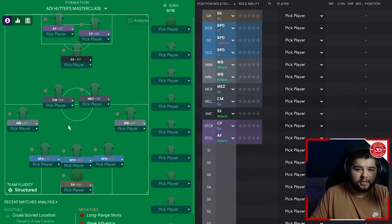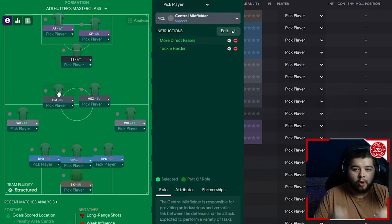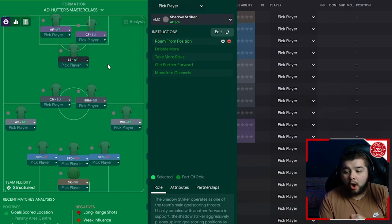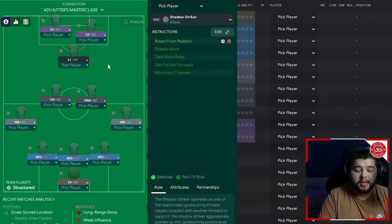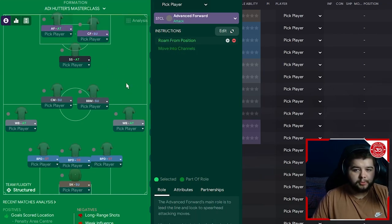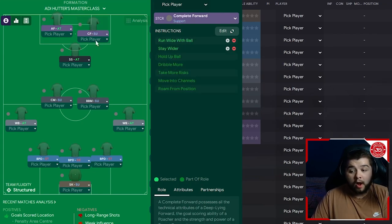Moving up the field, we have a central midfield player on support with more direct passes and tackle harder. Next to him, rather than a Mezzala, I want a role that does a little of both — that's going to be a box-to-box midfielder on the default instruction. He gets involved in attack but also tracks back and defends — literally the ideal role in this 3-4-2-1. A shadow striker is next, roaming from position, getting into dangerous areas and being an absolute nightmare for the opposition. Up top, we have the complete forward on support with run wide and stay wider, and the advanced forward on roam from position, creating a wonderful triangle shape on the right-hand side of the field.